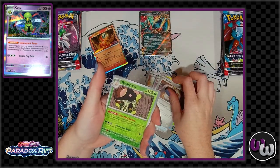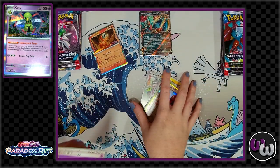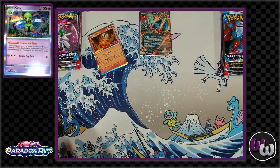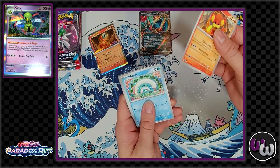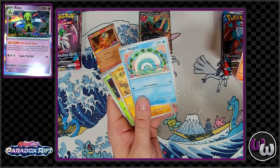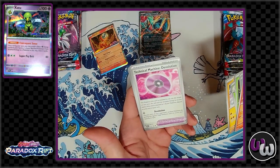There are so many different items and trainer cards, and Technical Machines — that was very cool. They're returning after I don't even know how many years — it's been a long time. They have a different effect; it reminded me of the scrolls from Rapid Strike a little bit. They're single-use attacks, and they have to be used the turn that you attach them — you can't just leave them on; they get discarded at the end of the turn.